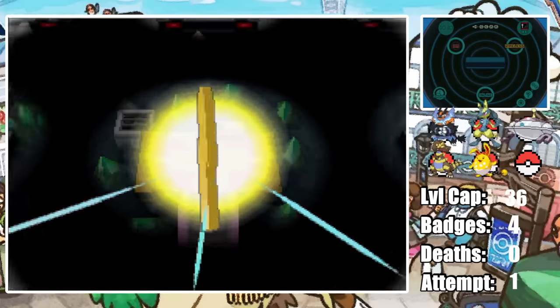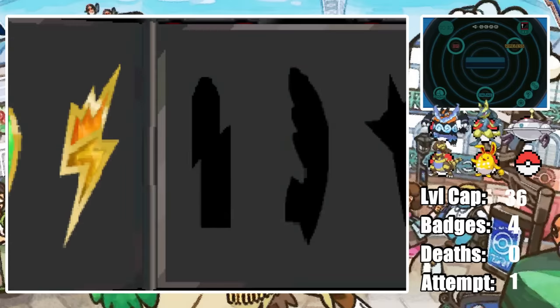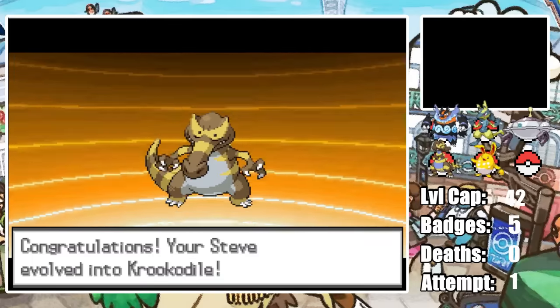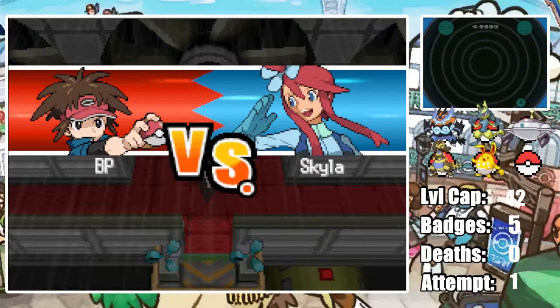Honestly if Sandslash didn't go for Hone Claws we probably would've lost a couple of Pokemon in this battle — so thanks Sandslash. On the way to the next gym, Steve evolves into Krookodile and we head straight to Skyla and her Flying-type Pokemon.